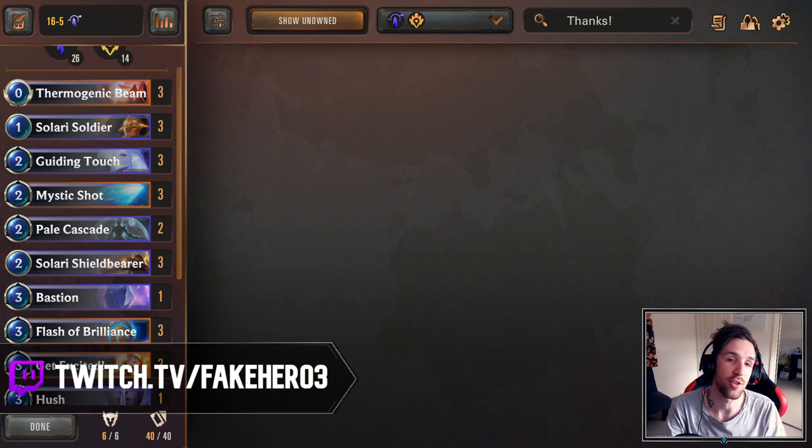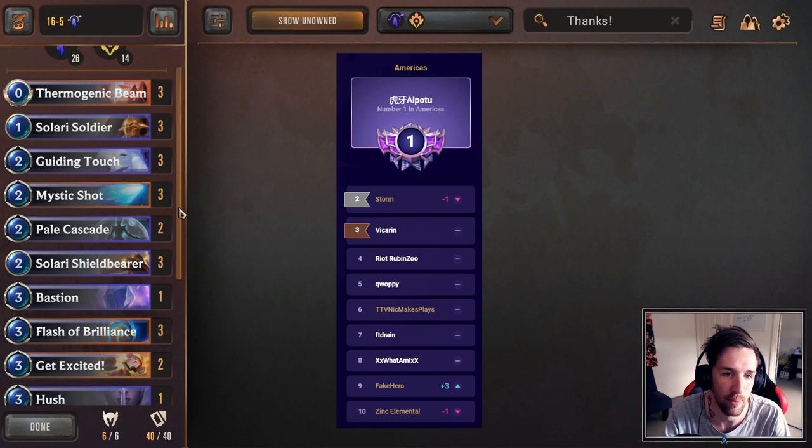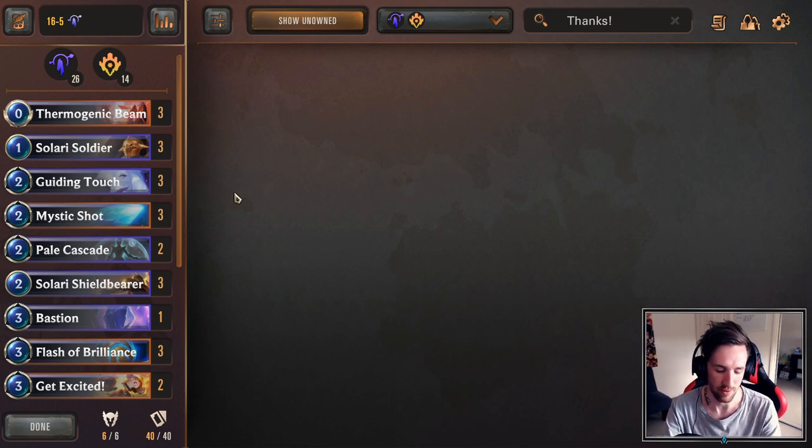Today I'm going to share with you guys a deck guide for a new deck I've been using to play in Masters rank on North American servers. We reached top 10 NA, so it was fantastic. We actually ended up placing rank 9, which was a new height for me. This is going to be a Humble Digger and Leona deck. The theory behind this deck when I was crafting it is that tempo and developing board is quite important in any type of deck, whether it's aggro or even a control deck.